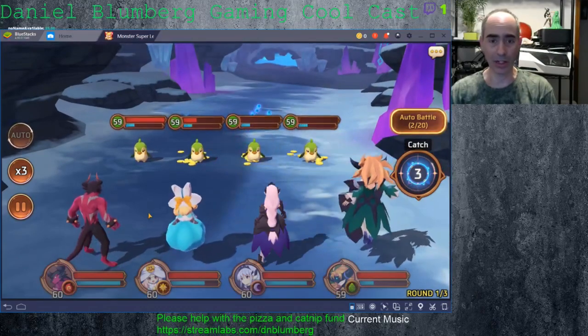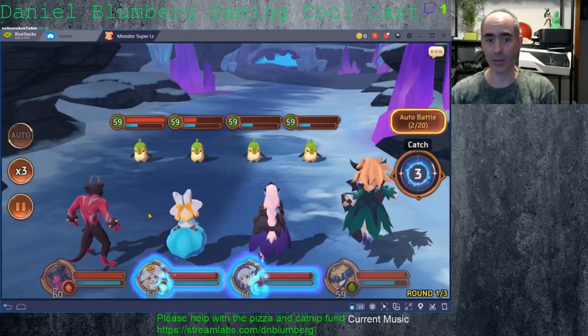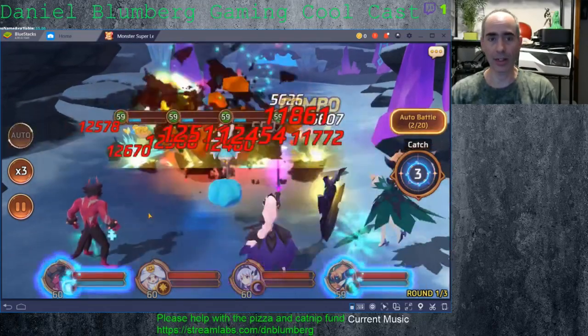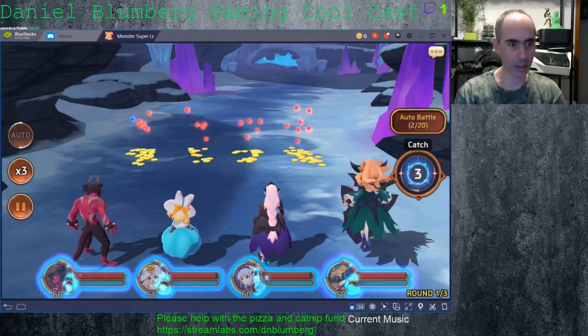Their feature of being able to auto-sell stuff is cool for selling gems, but my skill books are too many and it does not work as it is supposed to.